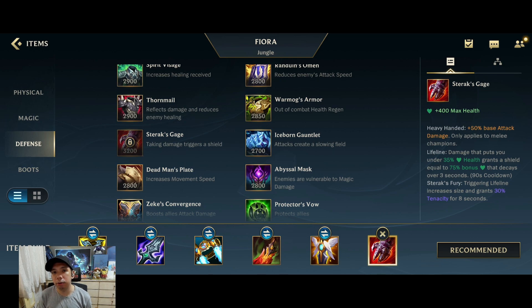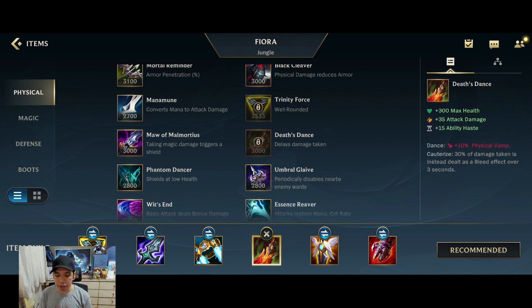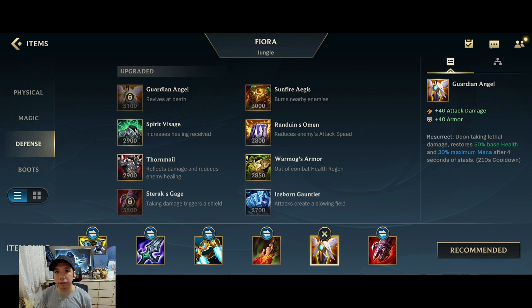Guardian's Angel is only good if you have a bounty — for example, a five or six kill streak — and you don't want to give that bounty easily. Since you're generally ahead with your two core items, you can play more aggressively with Guardian's Angel. All three are great choices depending on the situation. Usually Guardian's Angel is the next item after Steraks or Death's Dance, since that's the point in the game where Elder Dragon and Baron start respawning.